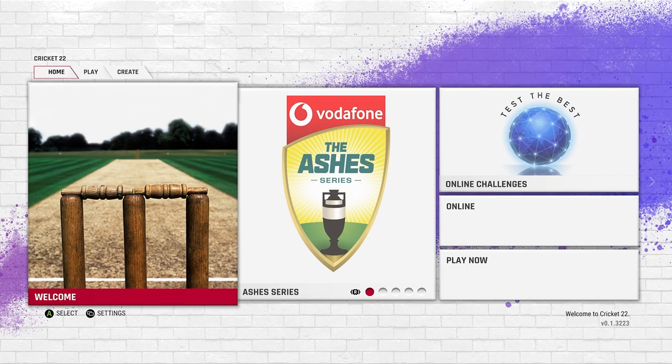Today I'm going to show you how to get the latest and real squads — this applies to international, PSL, IPL, pretty much anything you want except the teams that are licensed. Licensed teams include Ireland, Australia, England, New Zealand, and West Indies. Those teams unfortunately you cannot update. You can download a custom licensed team, but you cannot replace the official team.